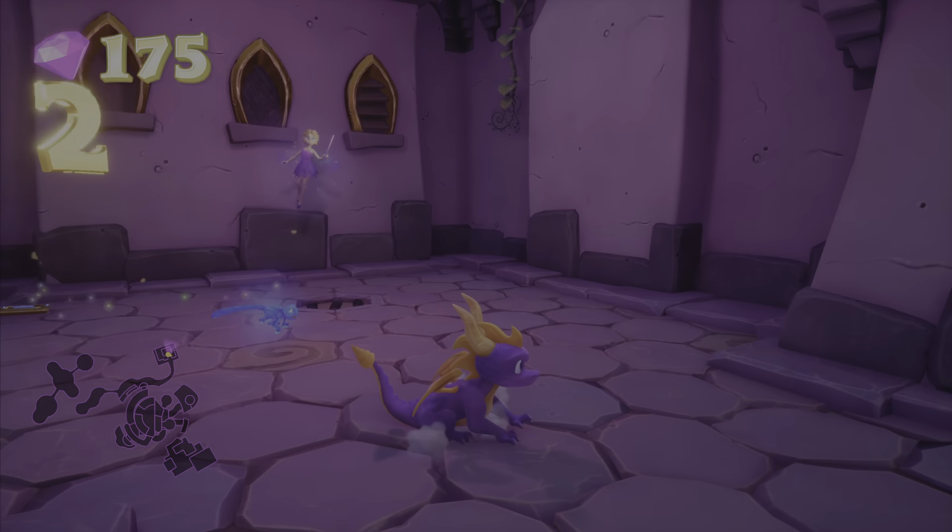So we pretty much want to loop around and use our ramp to get up to that hidden area. Jump over here and then jump this way — glide — and here we are. You can top off your health here if you need to. We'll get that box later. And here is our final dragon.